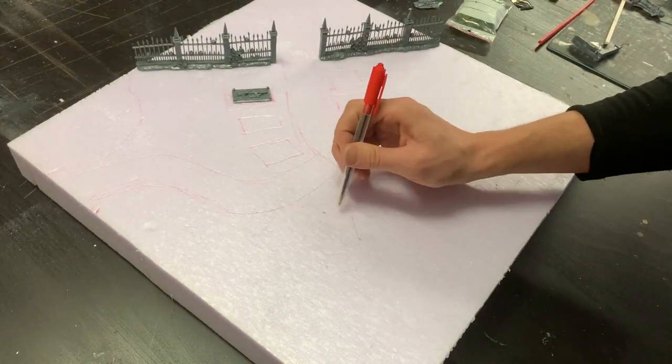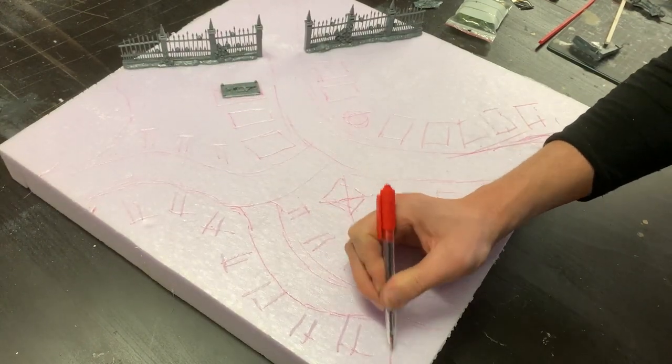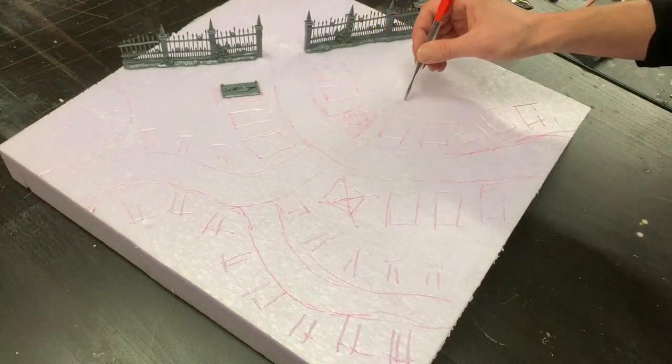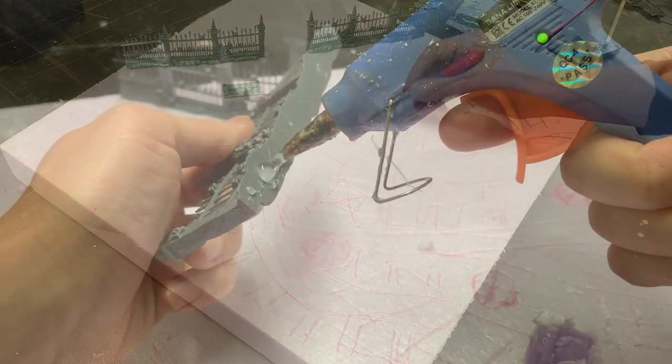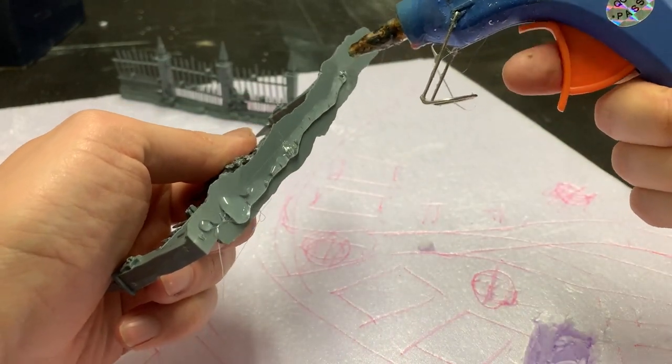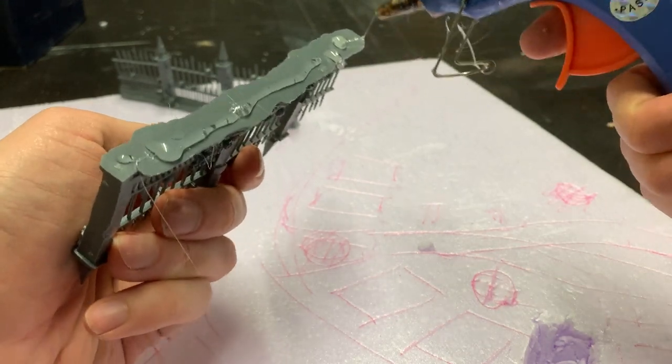Let's start with sketching out the graveyard on expanded foam, a great material that is easy to manipulate and work with. The graveyard will feature an entrance, a main road, some dirt paths, a lot of graves, and a mausoleum or two.